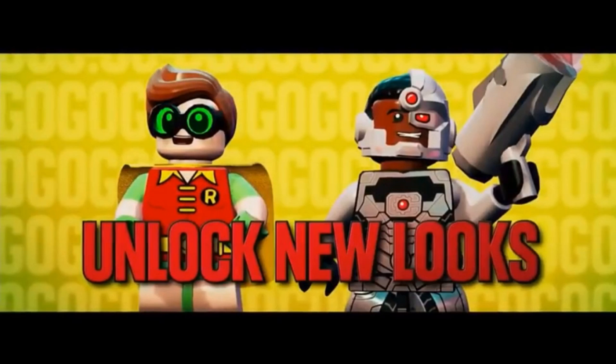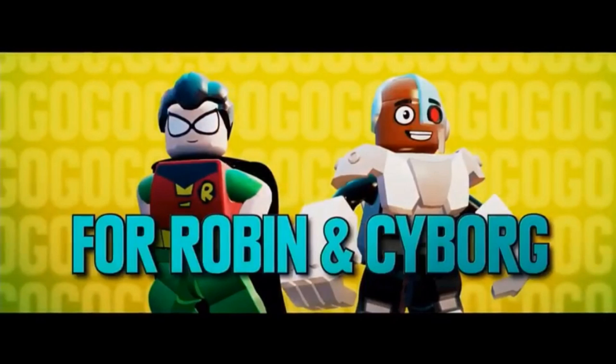Next it says we can unlock new looks for Robin and Cyborg, and this is really cool. I really like how they get new looks when they enter a certain world, just like Batman did from the Lego Batman Movie. They gave them each a new hair piece or robotic part piece. They even gave Cyborg a new chest piece and those big hands — even though he doesn't have gigantic hands, just bigger than normal hands because he's a robot. I know how they made these characters and I just really like these.